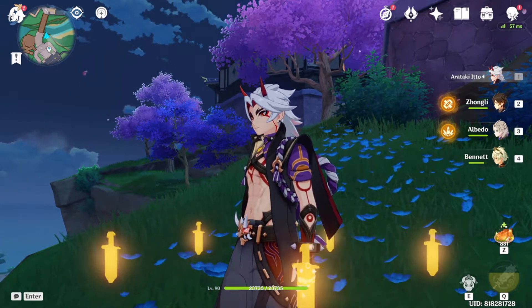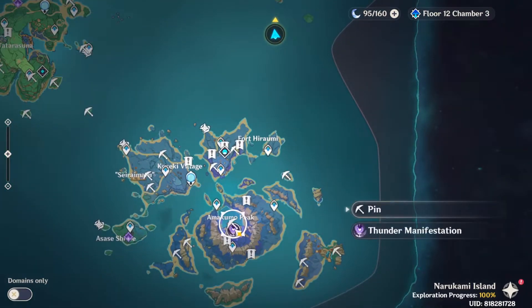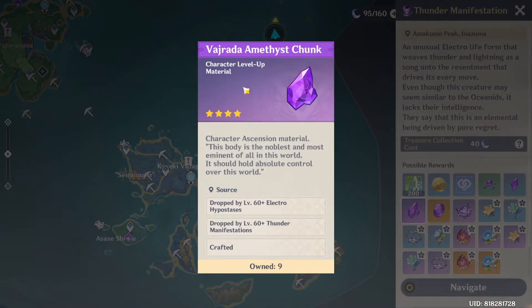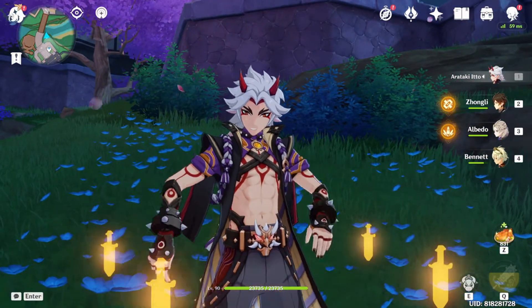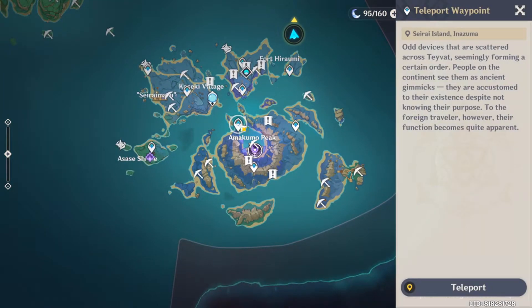Now let's go to Kuki Shinobu's ascension materials. In order to get Shinobu to level 90, you need: 1 Viridescent Amethyst Silver, 9 Viridescent Amethyst Fragment, 9 Viridescent Amethyst Chunk, and 6 Viridescent Amethyst Gemstones — obtainable from Electro-Hypostasis or Thunder Manifestation. Next is 168 Knuckleweed, 18 Spectral Husk, 30 Spectral Heart, 36 Spectral Nucleus, and 46 Horonic Fang. Note that Shinobu and Yelan will be sharing the same boss drop. And lastly, 420,000 Mora.